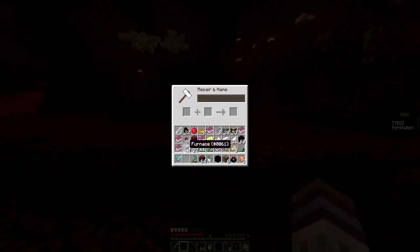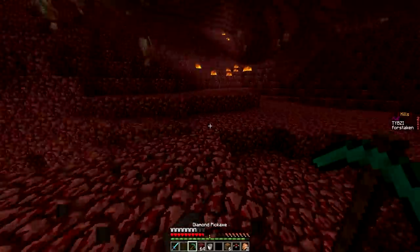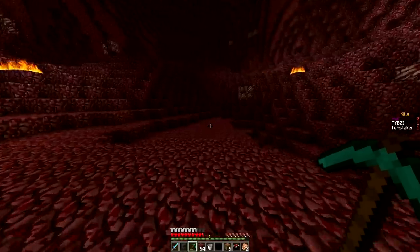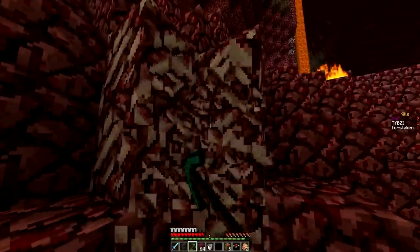Let's take this and make it into Prot 2. Where's my Prot 1 book? There we go — Prot 2 legs. So now that's updated: Sharp 1, Prot 1. I can make another Prot 2 set of boots. Let's go ahead and grab a couple more levels — I think I need 5 levels to get Prot 3 leggings.